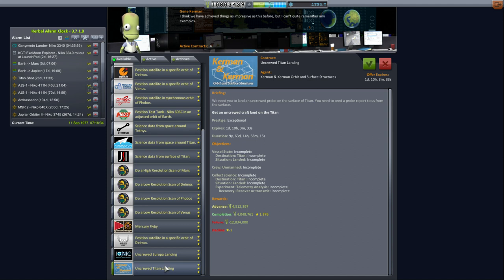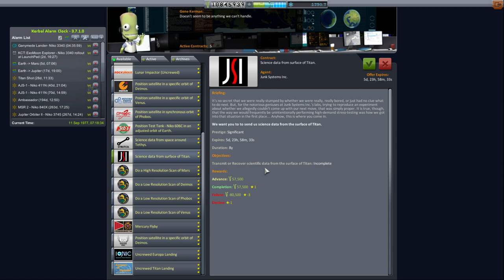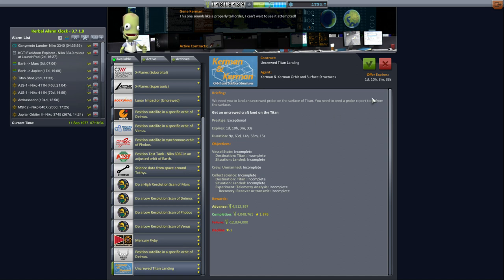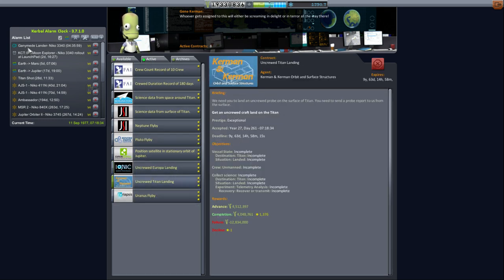We also have an uncrewed Titan landing, but we'll take care of that later — the failure penalty is a little bit steeper. The advance is huge though. Science data from space around Titan — 40 years — and science data from the surface of Titan — eight years. Well, that's ambitious. But so is Europa. If we've got to take one, we might as well take both. So Europa and Titan — we aim to land on all of these things. The question is whether we do it with this Ganymede lander or not, and to decide that we have to check whether it can make orbit around Europa and still land.